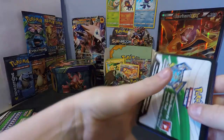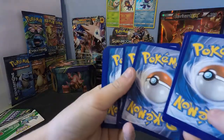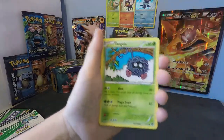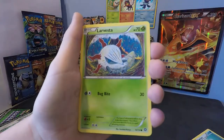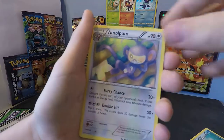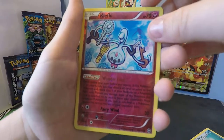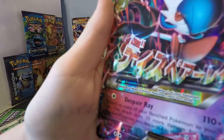Kind of destroyed the pack though — completely destroyed it. Ponytar, Tangela, Joltik, Larvitar, Rufflet, Ambipom, Pokemon Ranger, Drifloon. Clefairy — and Mega Gardevoir EX! Oh my god!